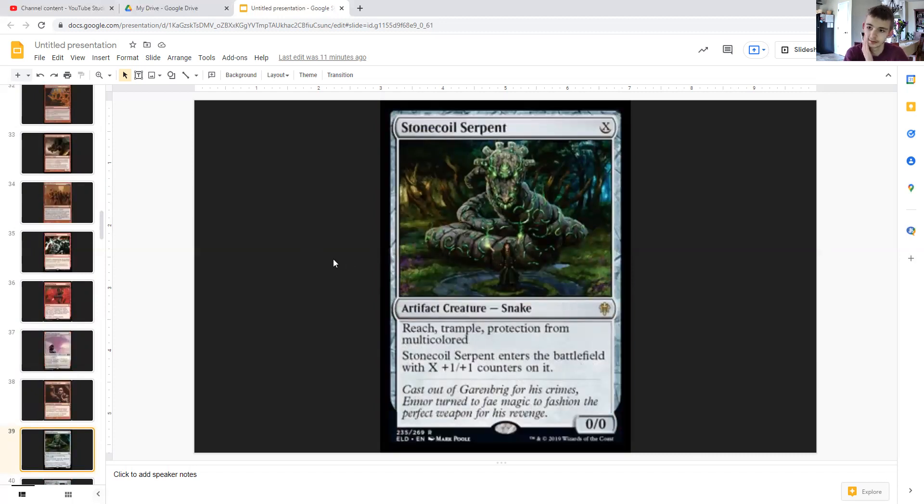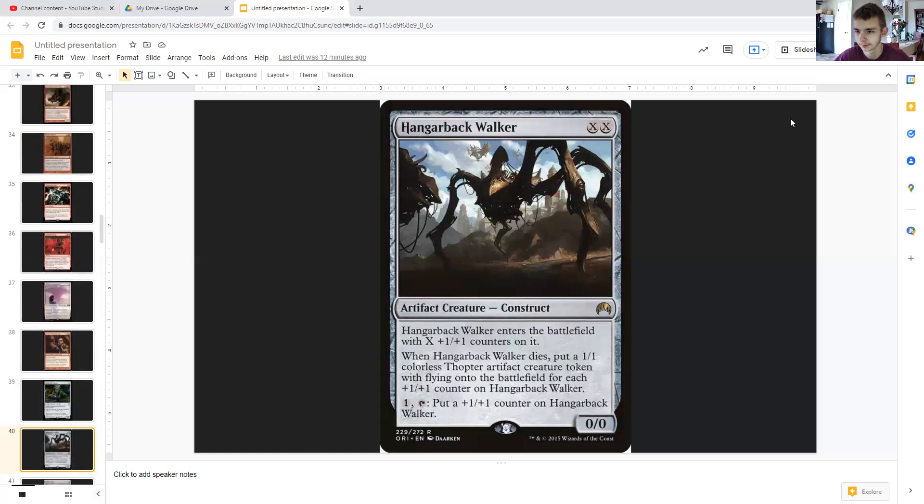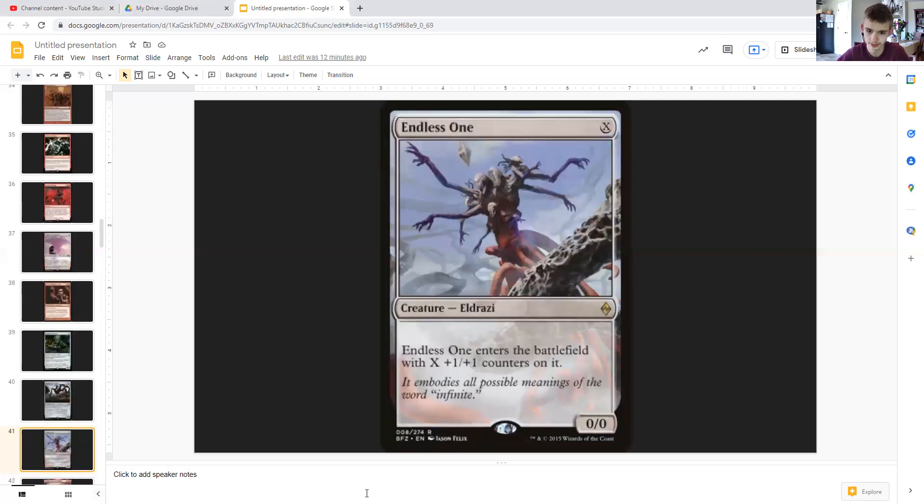Stone Coil Serpent can be played turn one or later — either way it's going to end up modified because it has +1/+1 counters on it. It's a great creature with reach, trample, and protection from multicolored. Hangarback Walker can create an army quickly when it dies, or just be a big attacker or blocker depending on how much mana you pump into it — and it's always a modified creature. Endless One is the same idea.